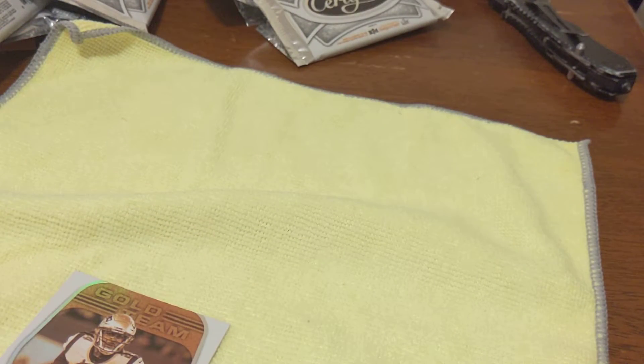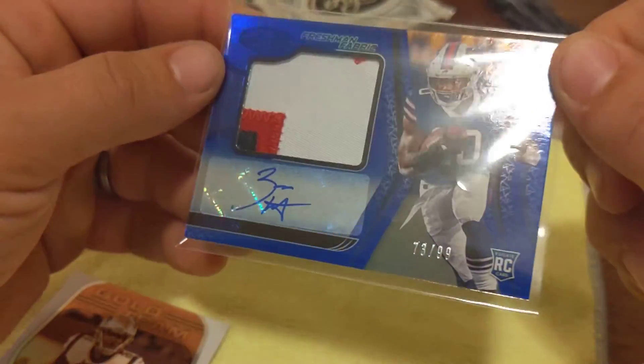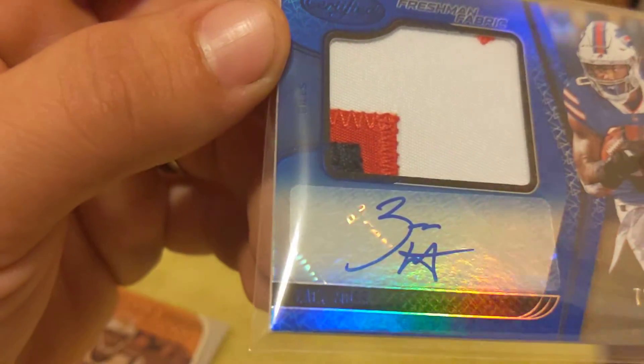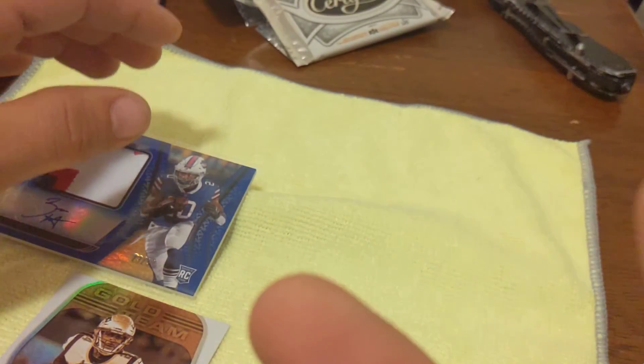Our last card is going to be a gold team - Stephon Gilmore. That's going to be it for this one. Our big pull out of that box would be this - 73 out of 99, four color Zach Moss. Peace out!